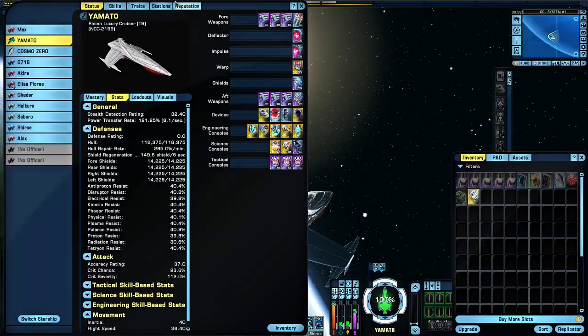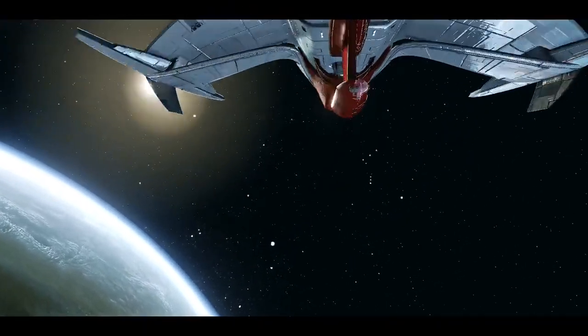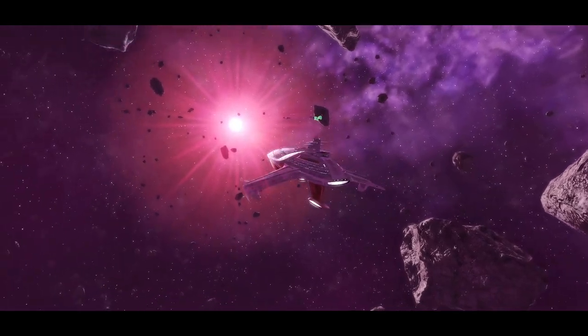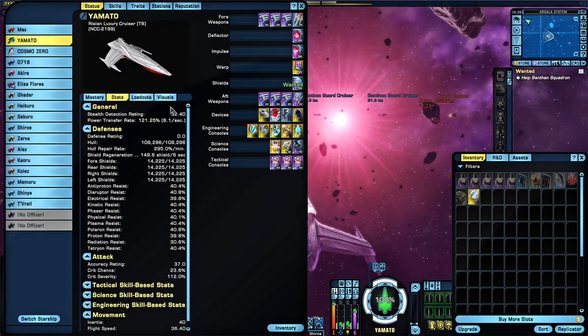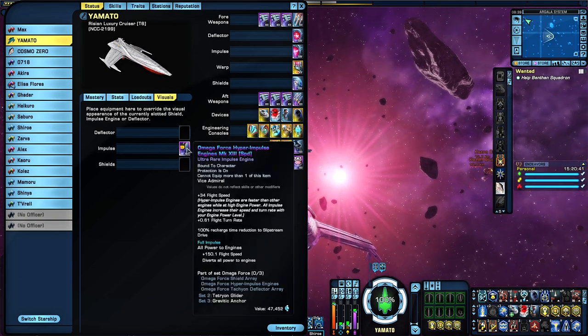Let's go on patrol to Elite Argala. This ship can handle Elite difficulty — it can survive, although the damage it can put out is just okay. So just for demonstration purposes, let's do it. Also, the engines on the Yamato are fiery, so I'm using the Omega Force Hyper Impulse engines for that, and you'll see that as I demonstrate this in combat.